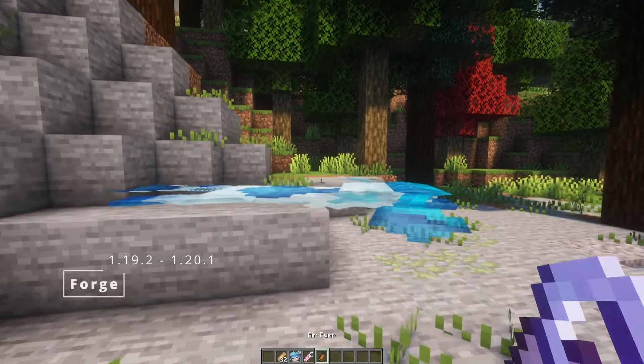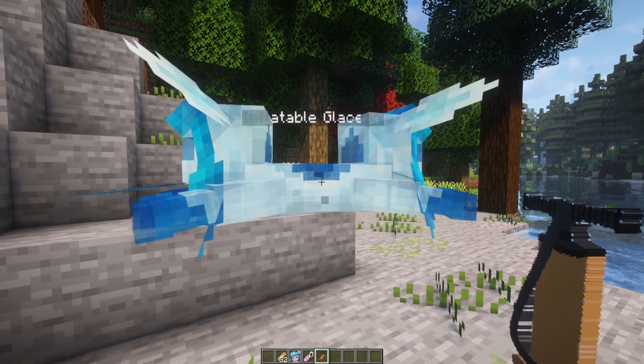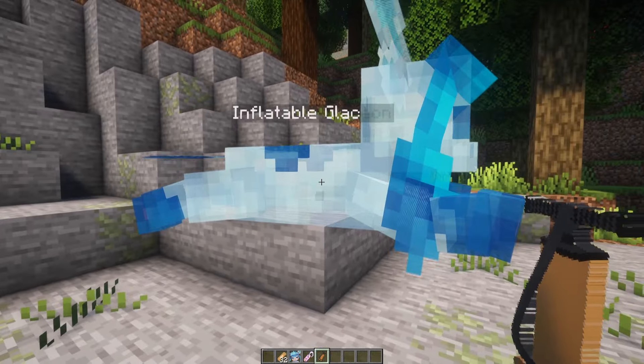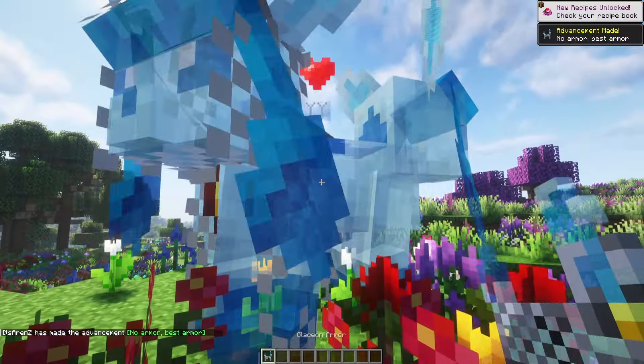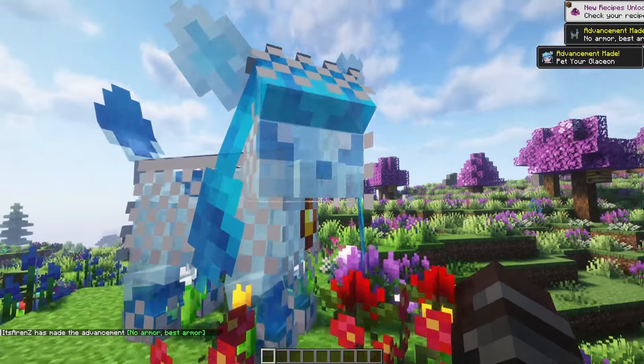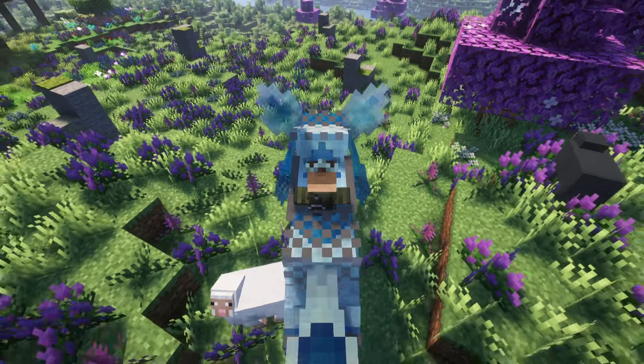Mine Info Table is a very interesting mod. This mod adds living info tables that can be ridden and help you in combat. You can deflate them and carry them in your inventory — this idea is so good. It will be so easy to travel around your Minecraft world, but be careful, because they are very fragile. Even a little damage can pop them, but you can repair them. This mod is so amazing — I never saw something like that before.